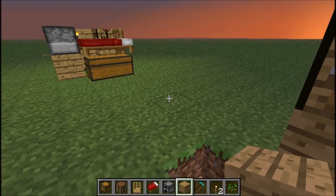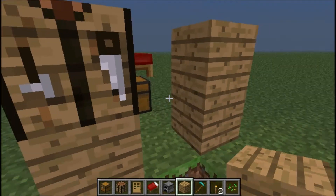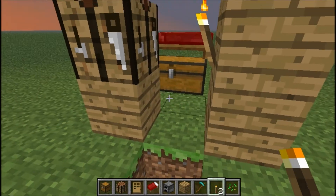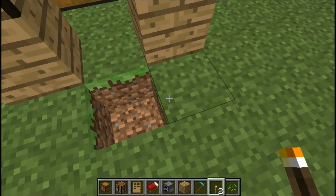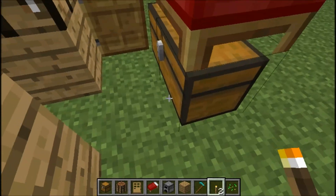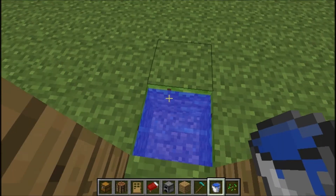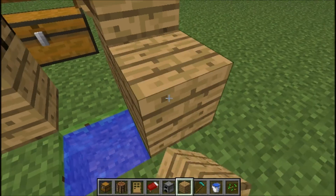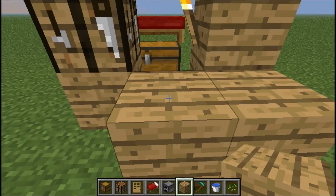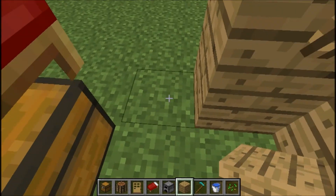We'll skip ahead real quick. Another block of your choice, and then a torch, so you have light to keep monsters out of your home — if any monsters would dare to spawn in there. Then get a water bucket or some sort of source like I was talking about earlier. You place a block parallel to that, and then cover the water source so it takes up a little living space.